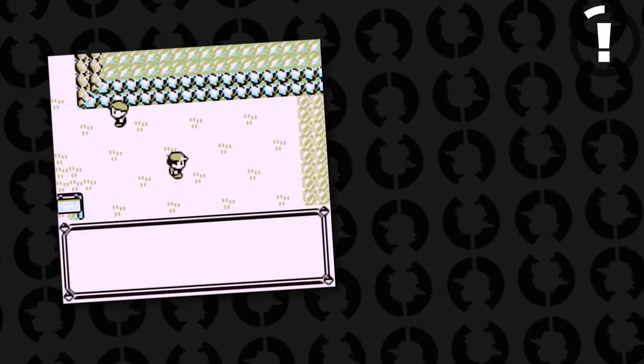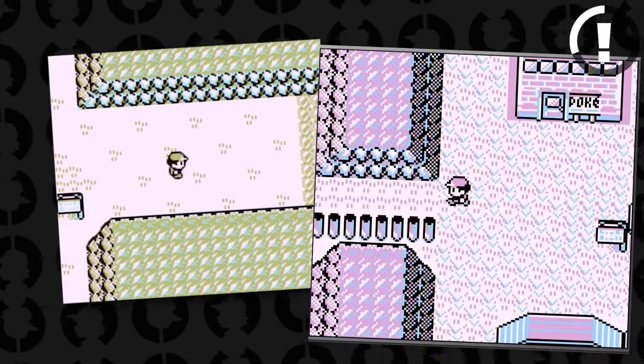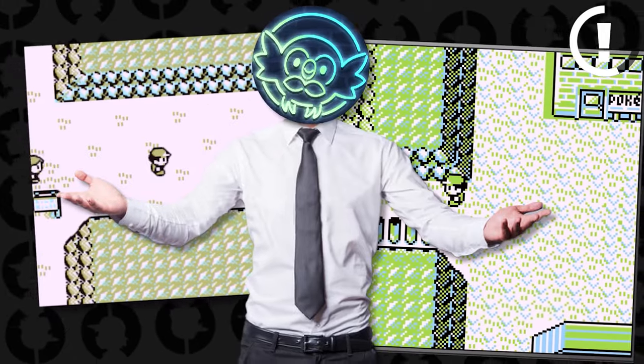From being able to skip the first gym leader, all the way to being able to take on Professor Oak, these are 17 Pokemon secrets and Easter eggs in Gen 1 that you never knew about.